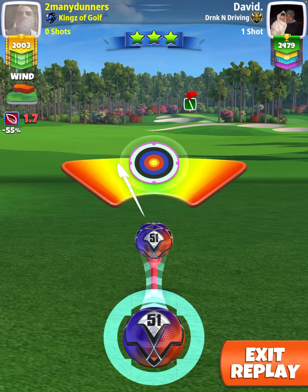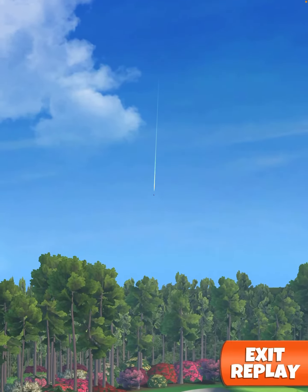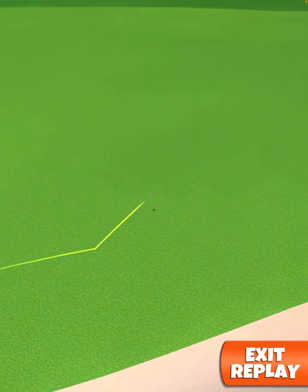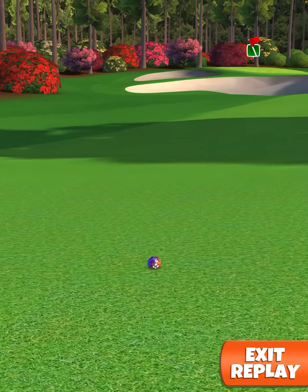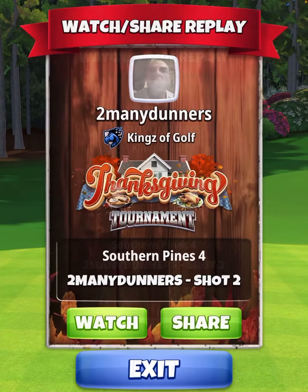Just get it in the middle of the shot circle and then try and get perfect. The goal here is to make it up close to the shadows, but not quite into them. I was a little bit short here, but that's okay because we're gonna go to the approach shot with our long iron.